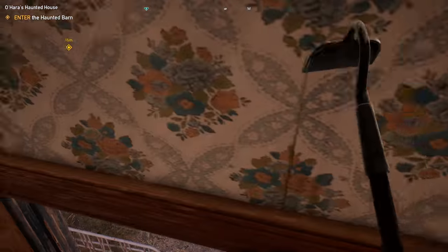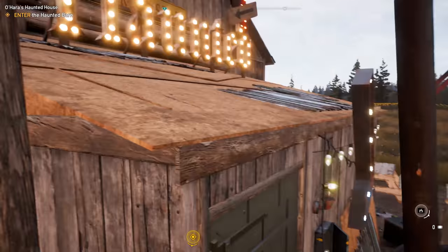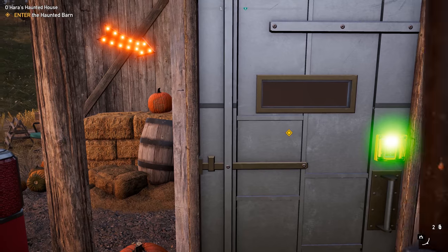And boom, you can use the zip line over to the house. Not that you really need to — it's just kind of fun. And then there you are. You will have access into the house now.